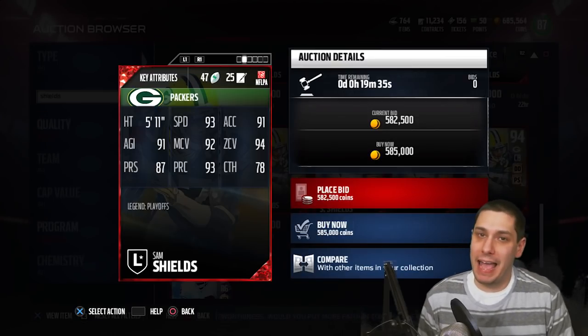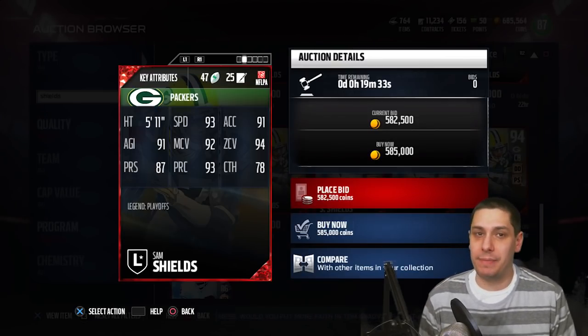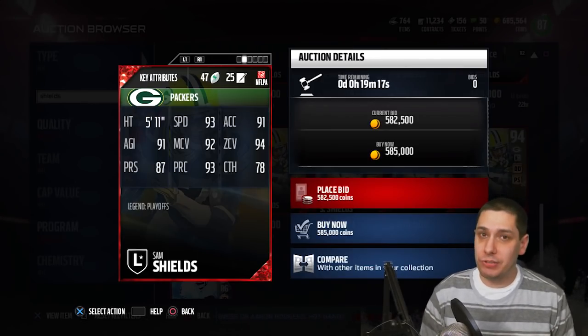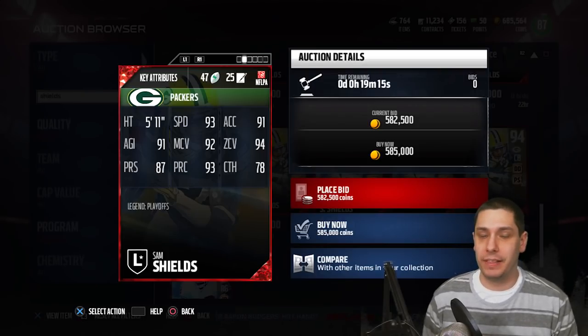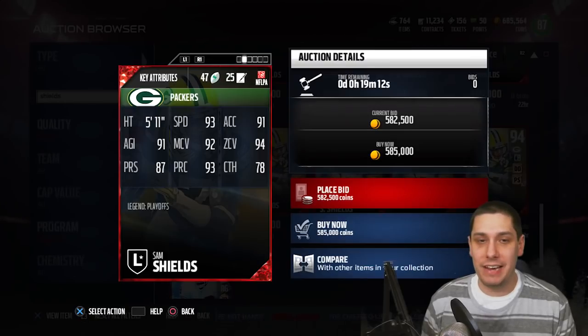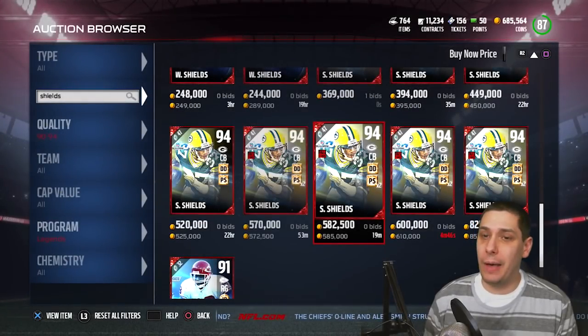Press is decent, but I still think press doesn't actually matter — I'll get to that in another video. We're going to retest press and release on the wide receiver side. Last year press did not matter at all; the only thing that mattered was release. I know a lot of people didn't want to believe that, but trust me. There's also 78 catching on the card, so overall it's a pretty good card.